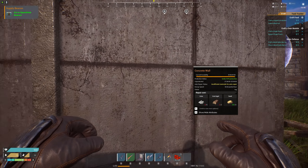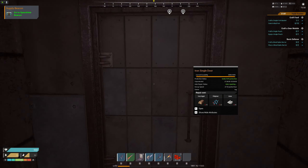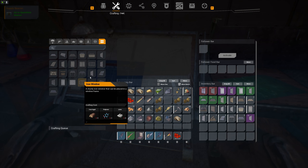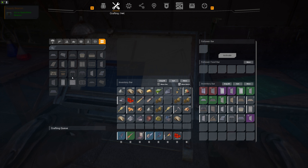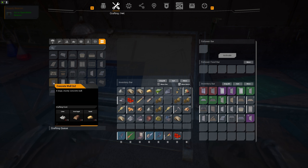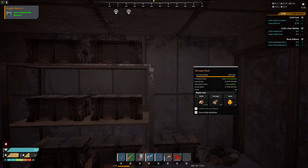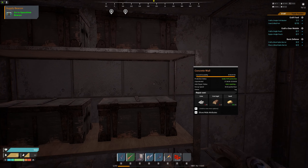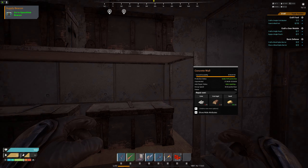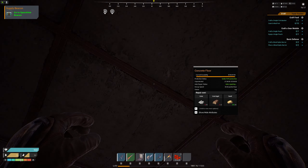For base design, go to concrete as fast as you can. A single concrete wall has 4,000 durability, much better than stone or wood. There are also two-by-two concrete walls which have double the HP of a normal wall, making them much stronger. The downside is that if blown up, it removes two walls at once. I use two-by-twos for my foundation and core walls and roof, then standard concrete walls on the outside.